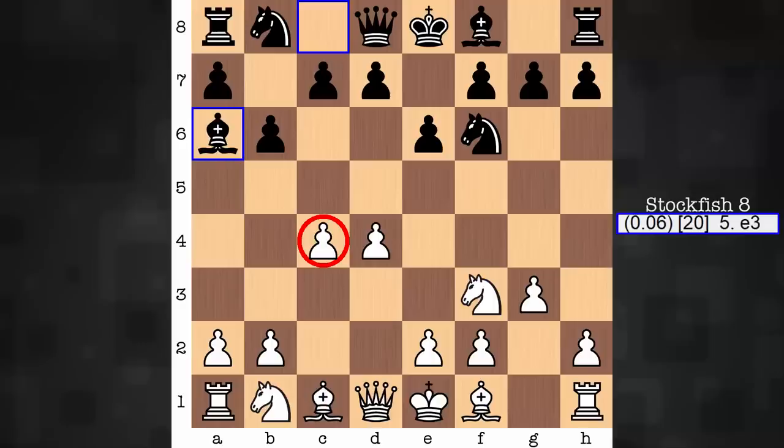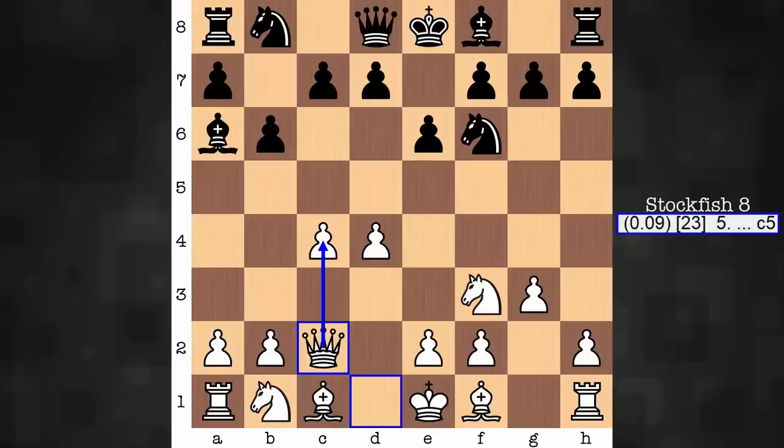c4 is struck at. It's a sensitive point with a couple of approaches. One, to defend with a piece. Two, to defend with a pawn. Defending with a pawn is not without its weaknesses. And defending with the knight, well, white has no interest in obstructing the bishop. AlphaZero opts for Queen c2.